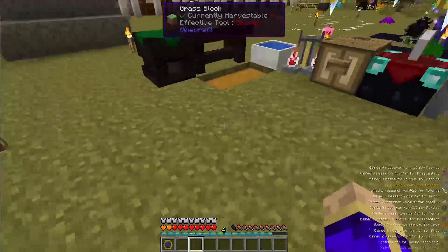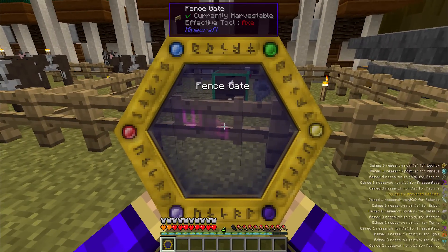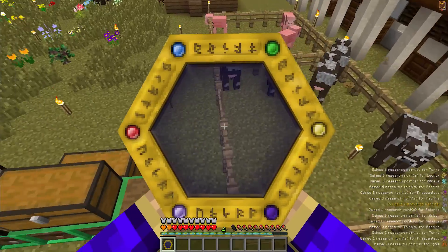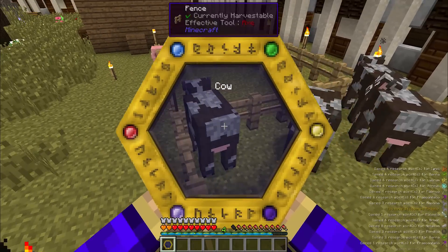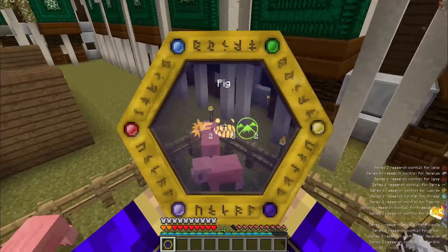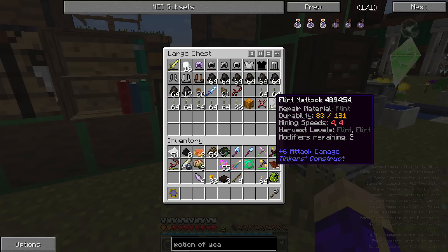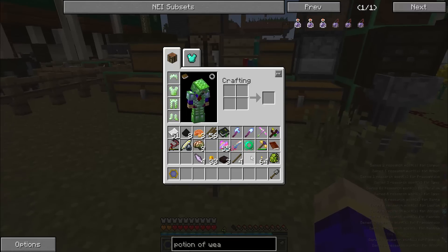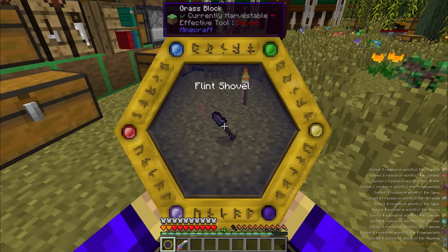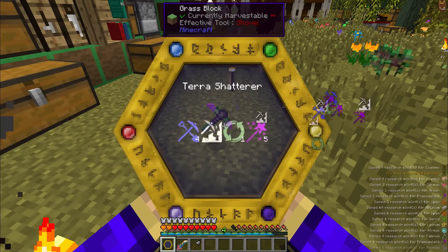That covers how to generate all of the aspects in the game. One last one: Fence Gate has the Iter and Machina aspects — the machinery aspects — which we hadn't had yet. I think I also got some Machina by scanning Redstone. Pigs have the Gluttony aspect on them, that's fun. If I toss the Terra Blade into the world and scan that, it has a bunch of Telum on it. Your Terra Shatterer you can scan, and that has Perfodio — the mining aspect. You're going to need a hoe to unlock the Messis aspect — the Flint Mattock isn't going to work, so let's make a Golden Hoe.